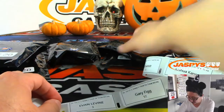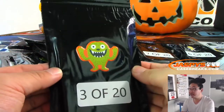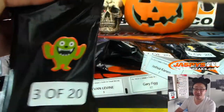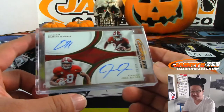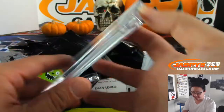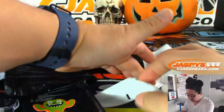Evan, pack 3. Kind of a cactus-looking monster — maybe that's just green fur. Good luck! It's a dual autograph: Damian Harris and Josh Jacobs — two Alabama running backs, 13 out of 25. Love that Josh Jacobs. There you go, Evan, from Immaculate Collegiate Football. Strong stuff!